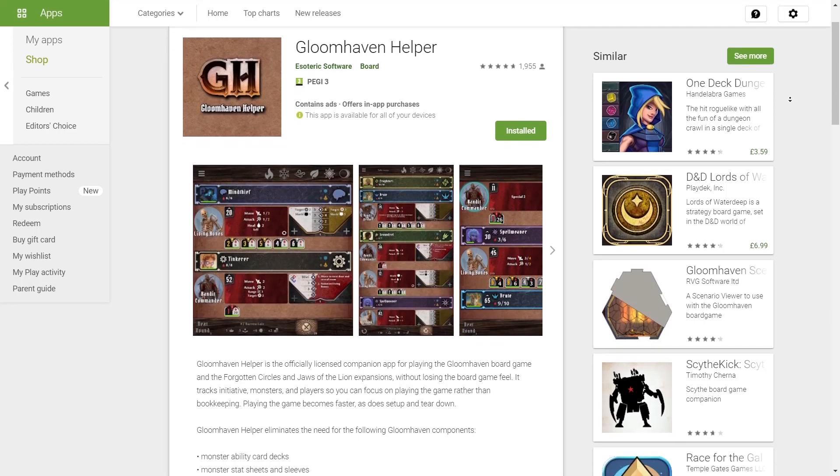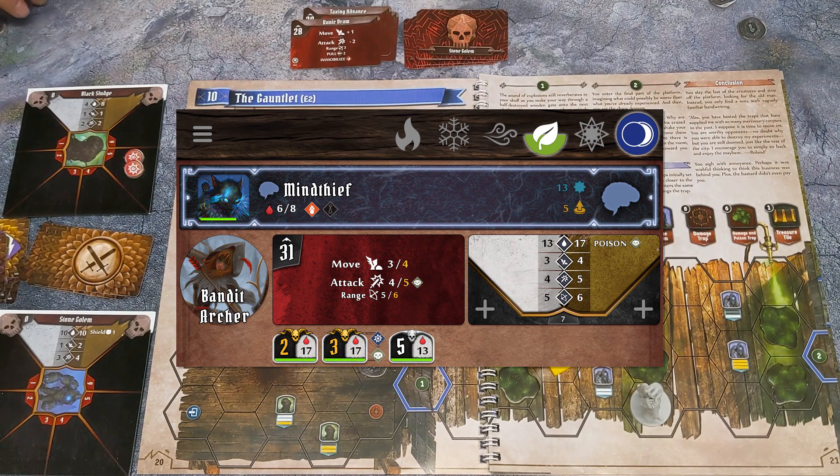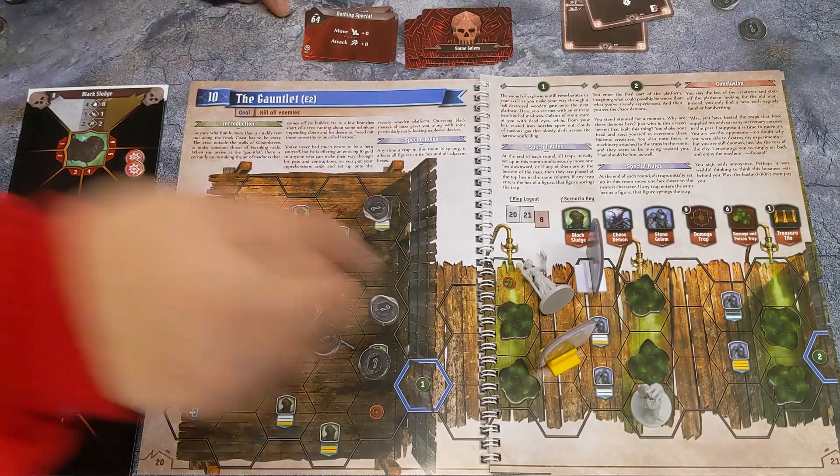I would recommend the app to anybody. It's an unofficial app, but there are Gloomhaven AI helper apps out there and they're huge — they help take care of the hit points for monsters, they reduce the clutter on your table. They're absolutely fantastic, and Jaws of the Lion is on most of those as well now.